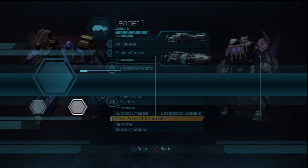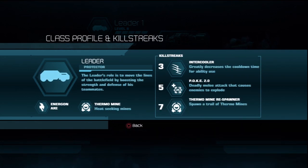Killstreaks! Killstreak number three: Intercooler greatly decreases the cooldown time for ability use — this is amazing. And Poke 2.0, where you pull out an energon sword of some sort. It's the only one-hit kill melee weapon in the game, though there's about a 30-second time limit on it, so use it wisely in close-quarter combat rather than pulling it out immediately and running around trying to get a kill like your Usain Bolt or something.